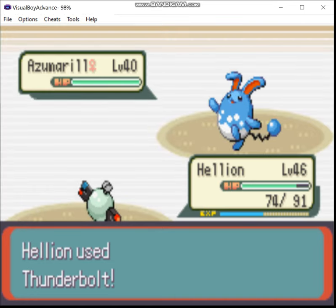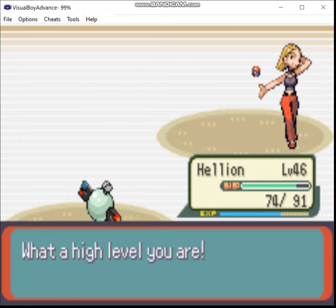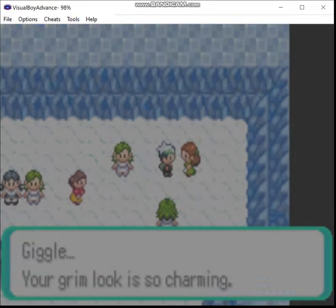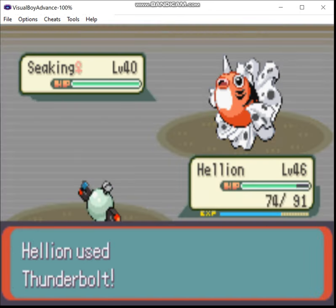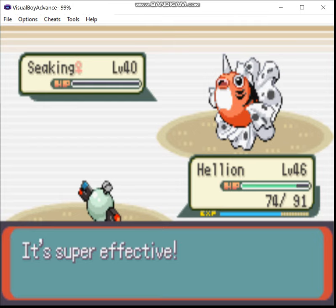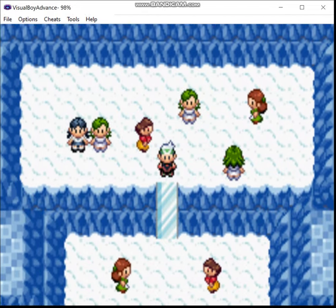Zap. This is the toughest gym in the region. I'm not impressed. And this is my weakest Pokémon. Anyway, moving on — down to the lower level. There are only a couple more trainers left.